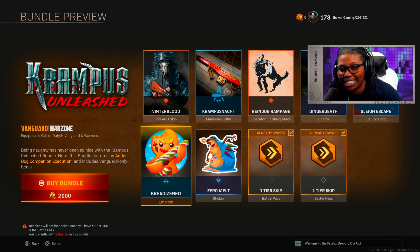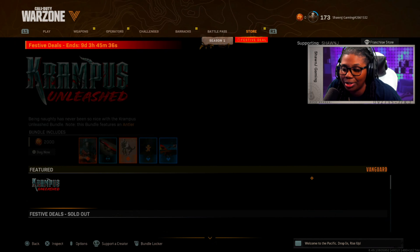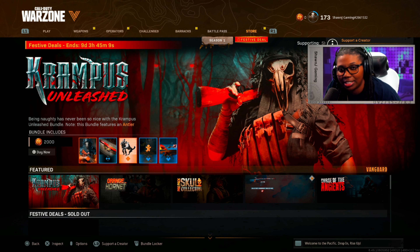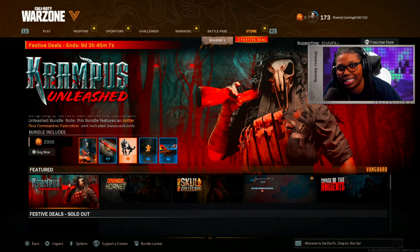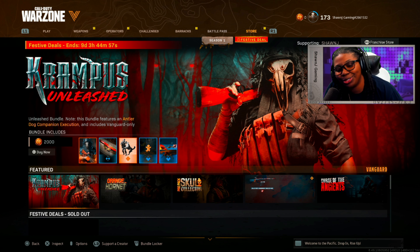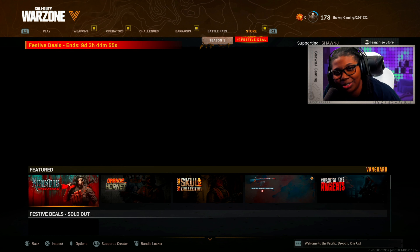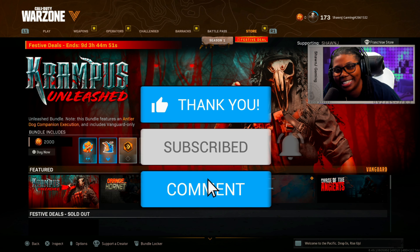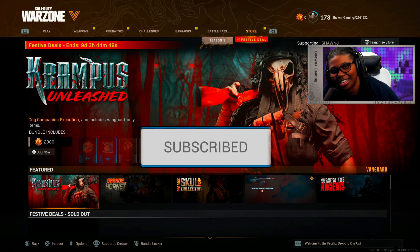You guys already know the drill — if you decide to cop this bundle or any other bundles in the store, go ahead and type 'CoachSeanJ' as your support-a-creator code. It helps support me greatly and doesn't cost you guys anything. It literally only takes a few seconds, and once you do it, it'll be there for 14 days before it resets. Hopefully you guys enjoy this video — drop a like, comment, subscribe for more content, and catch you in the next video. SeanJ Gaming out.